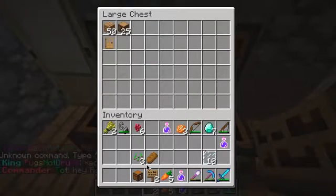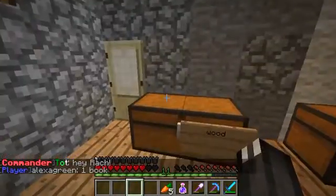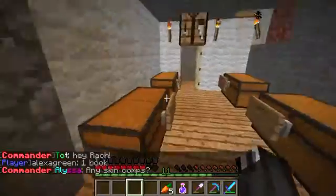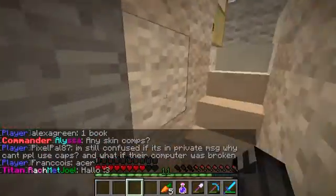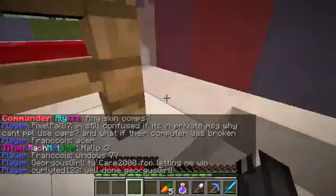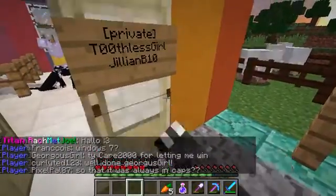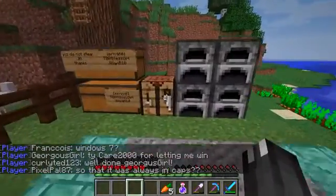Now we're going to put this like that — mob drops like so. Okay, we're doing good. Now I'm just going to get a load of stuff from outside and bring it back in.